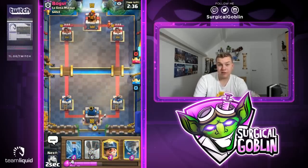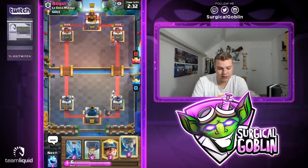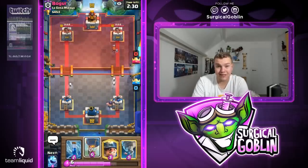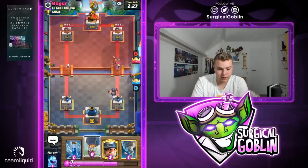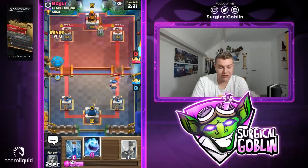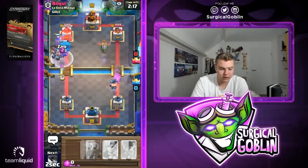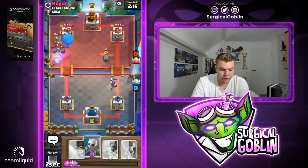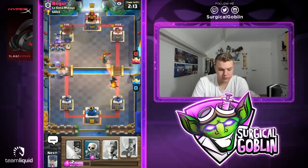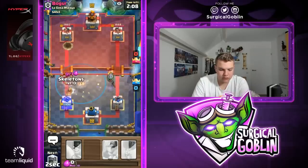Luckily he didn't. Looks like he goes with his valkyrie in the back, so could actually be a mirror match. I did see a few people play this deck in challenges, which is also why I decided to make a video right now. Let's go with a miner balloon into the opposite lane knowing we just got quite a lot of value from the executioner, and the executioner will still be able to take care of the inferno dragon.